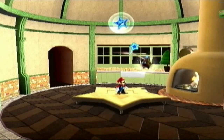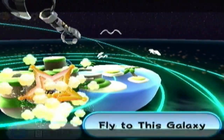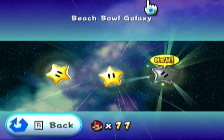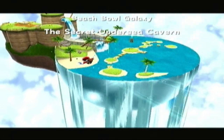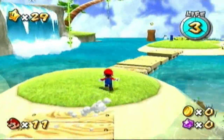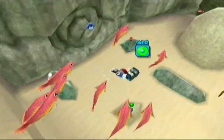Since we're only up to 10 minutes, I think we've got enough time to do a third mission, so let's finish off Beach Bowl. I think I remember what the third mission is, and it requires you going to a completely different area of the galaxy, but thankfully there will be a way of getting to that other area. So let's go to the secret undersea cavern. Just as I expected, we'll be going to this infamous area. The comet for this galaxy will involve that planet — it's actually going to be a type of prankster comet that we have not seen yet, so I'll explain it once we get to it.